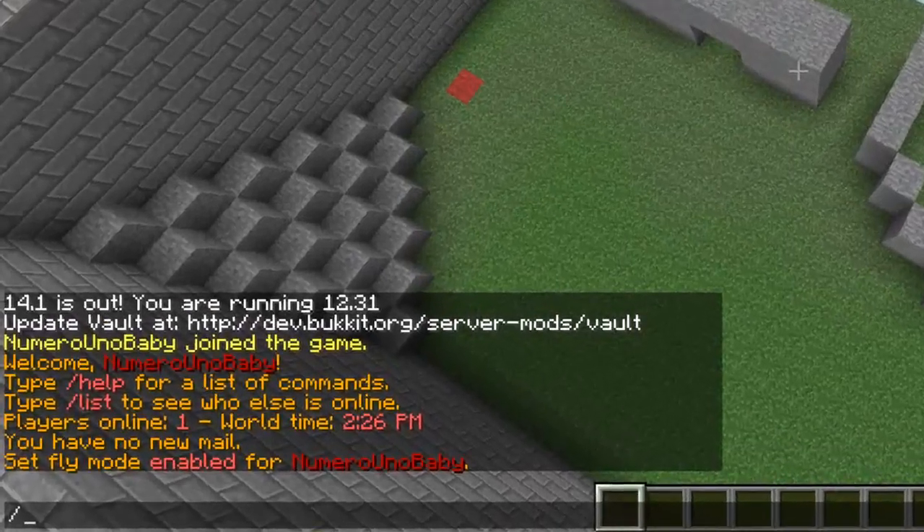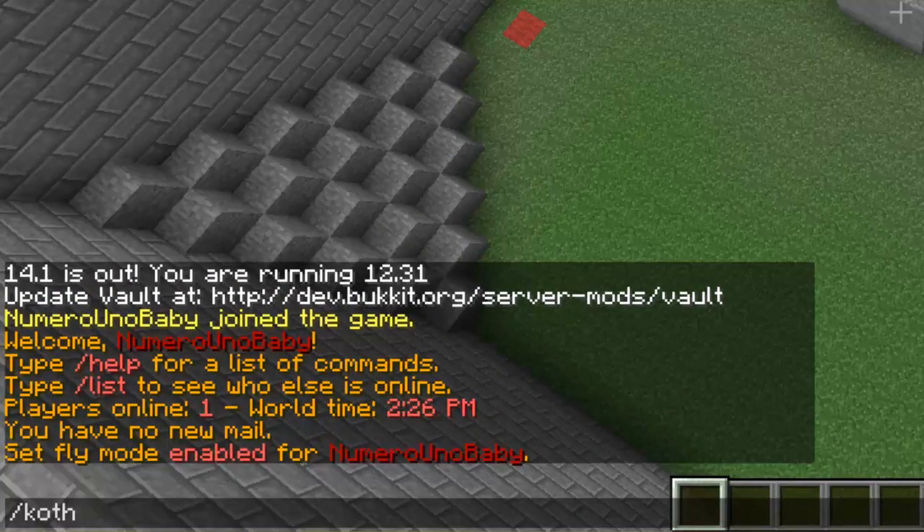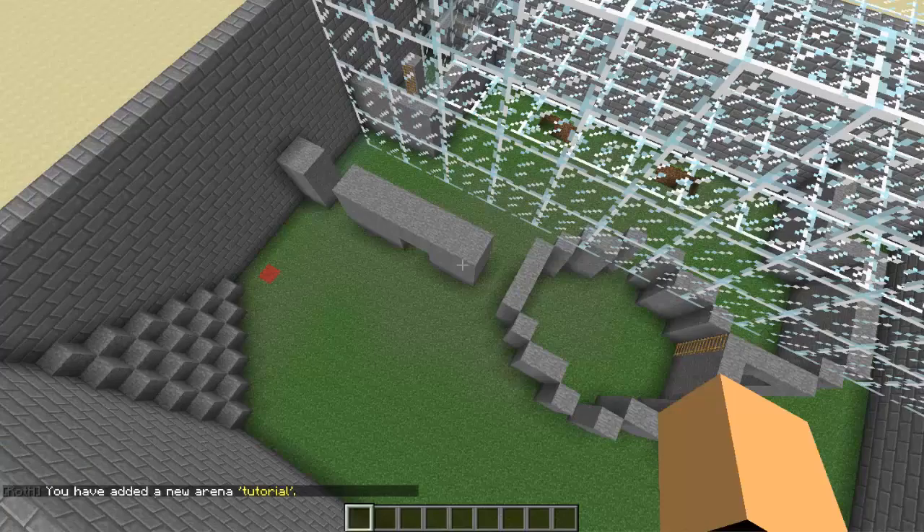The first command is /koth add arena, then give the arena a name — any name. I'm just going to call mine 'tutorial'. It should say that it added the new arena with the name you gave it.